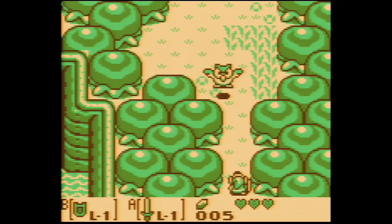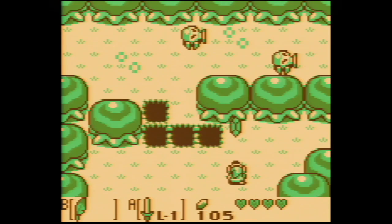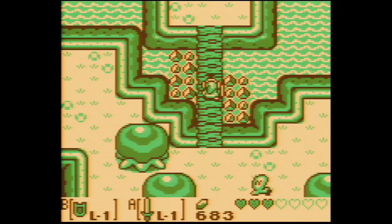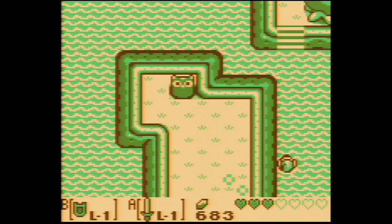Then you get the power bracelet, which lets you lift boulders, and the feather, that lets you jump pits, and the flippers that let you swim, and so on. It's all put together so perfectly, you'll rarely wonder where you are supposed to go next.